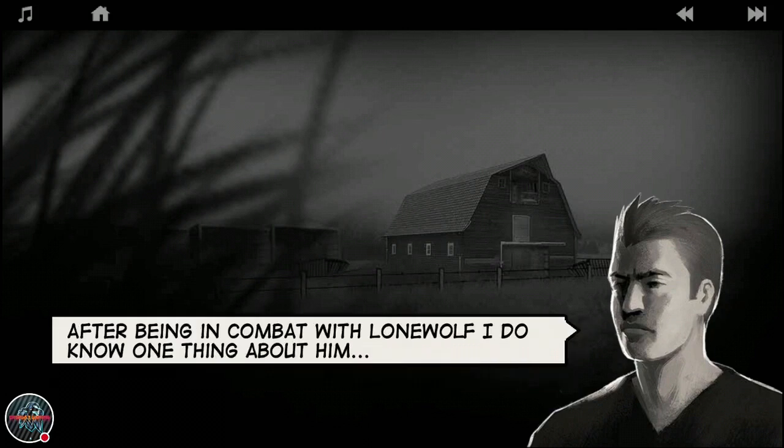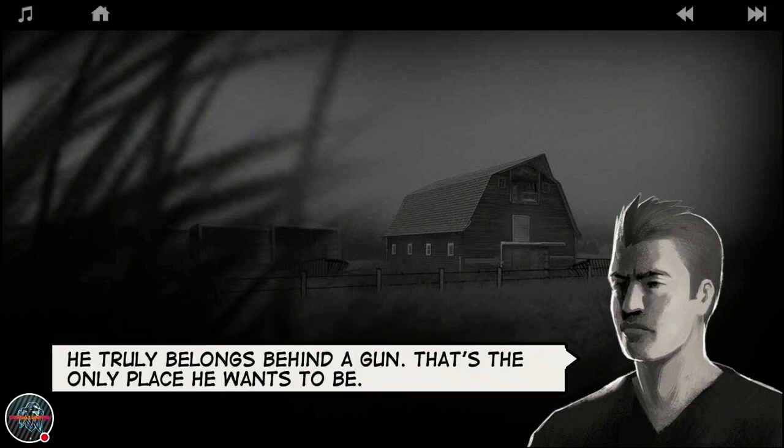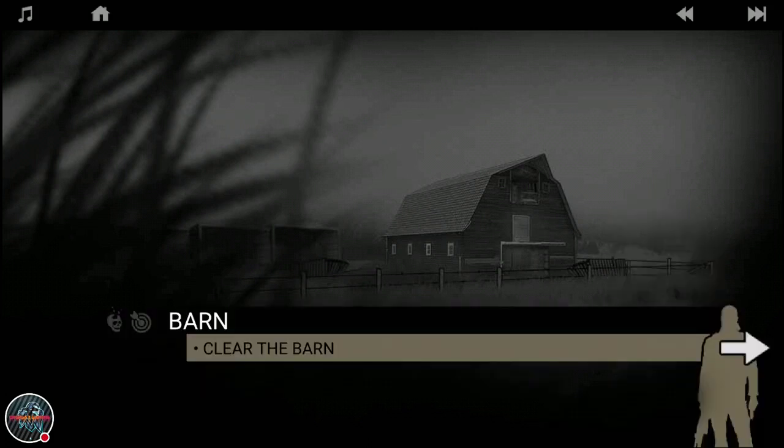This is the second mission - clear the barn. After being in combat with Lone Wolf, Emil says: 'I do know one thing about him - he truly belongs behind the gun, and that's the only place he wants to be.' Lone Wolf belongs only behind the gun - he's a proper, professional, trained sniper. Let's clear the barn.